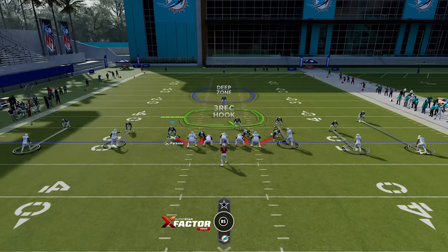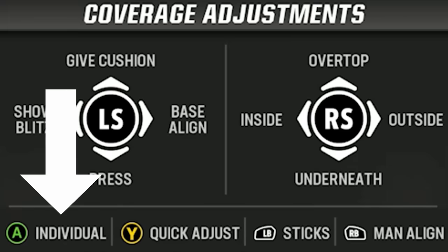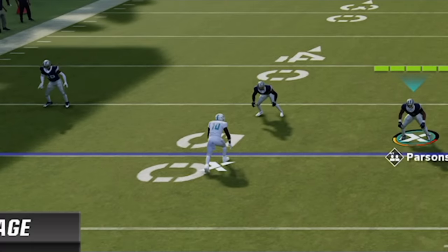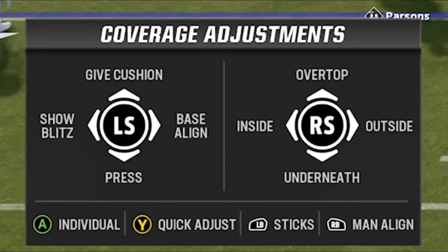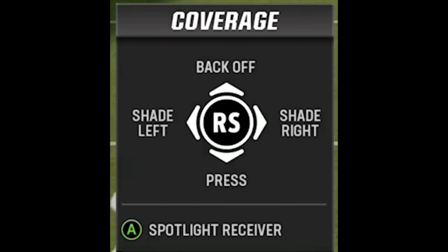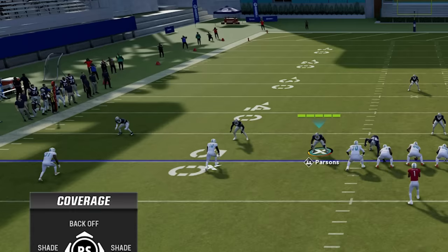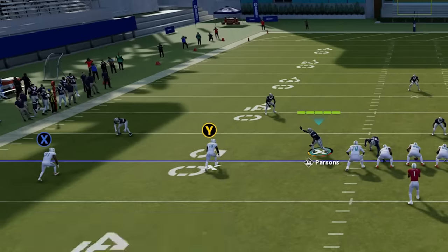Another useful pre-snap function a lot of people don't know about is in your coverage adjustments. Most people know that you can press, back off, or shade coverage in any direction, but did you know that you can do these adjustments on just one receiver instead of universally for the entire defense? If you ever play against a really fast or good receiver, hit the Y or triangle button to bring up your coverage adjustments, then hit A or X, and it will give you the option for individual adjustments. You can then select the receiver you want to focus on and choose to back off, press, or shade inside or outside, all while leaving everyone else in base coverage.